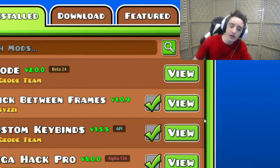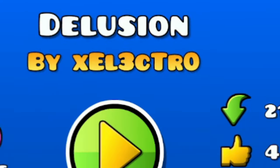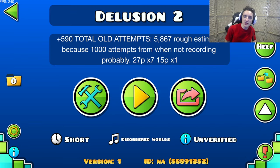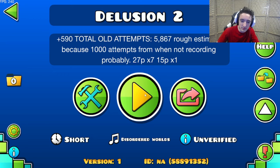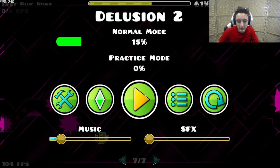People in my chat keep telling me that the click between frames mod is absolutely insane, so that's what we're going to do today. We're going to try it with Delusion by xElectro. I got 66% on this two years ago and I'm going to see if I've improved. We're doing this because click between frames is actually allowed on the challenge list right now, but for some reason not on the demon list. I think it should be allowed everywhere, but let's see how good it really is.